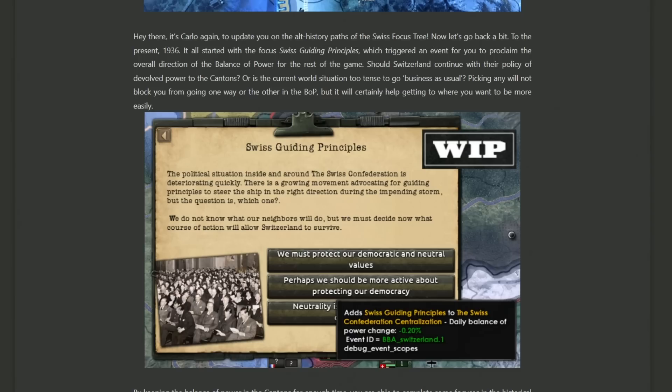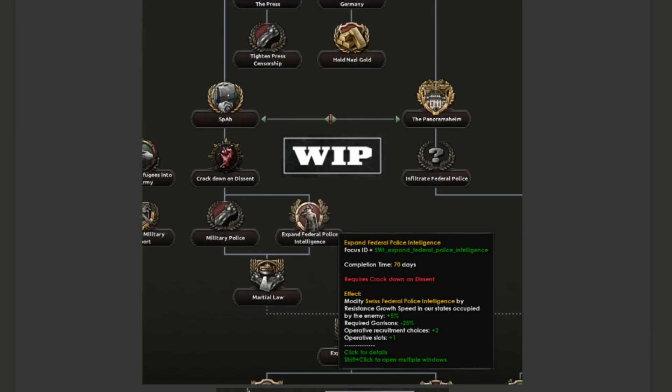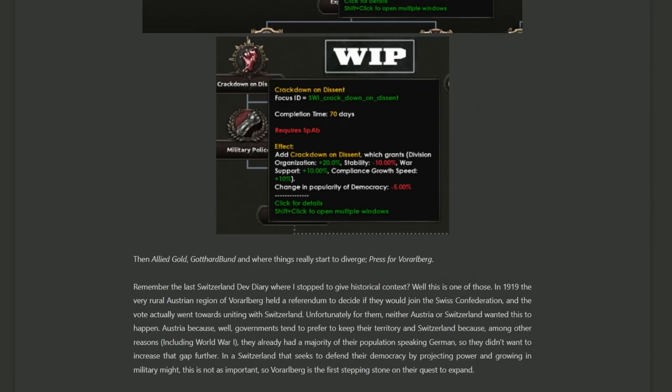That being said, whether you choose to go down the path of centralization, decentralization, or keeping things neutral, you still have the option to choose your direction later on. This isn't locked in from the first focus — it's just going to help push things in a certain direction. If you manage to keep the canton's power stable and not too dramatically changing, you can move down the center of the focus tree, moving slightly to the right towards the federal police intelligence department. This branch gives you focuses such as crack down on dissent or expand the federal police intelligence, which should make it easier to occupy territories you've taken as well as giving you some better things for your operatives.